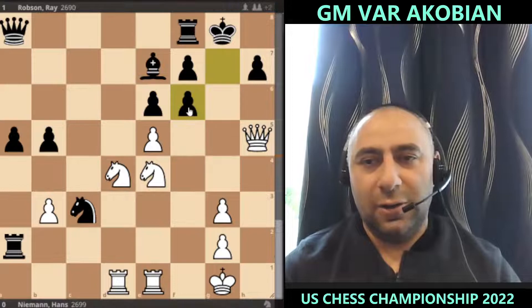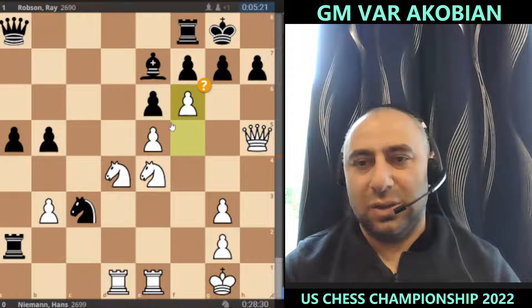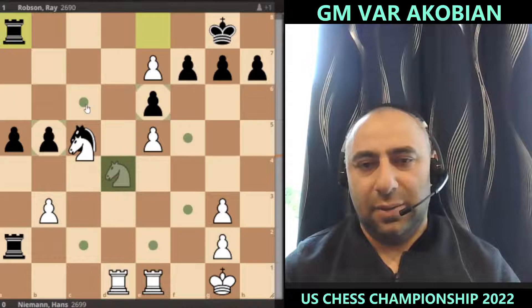Bishop takes f6 is a very strong move. If you take back with the pawn, you're actually losing — you're just going to get mated and lose the bishop. Maybe Hans thought he was just winning and missed this. If you take on f4, I think it's still good for White — takes, queen f3 for example defends everything. The knight is hanging; if you go here, simply takes, c6, and then rook d8 should be able to win the game.